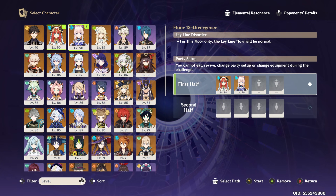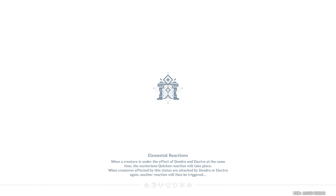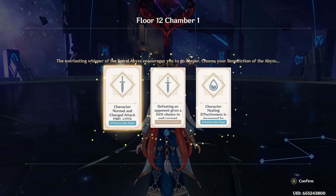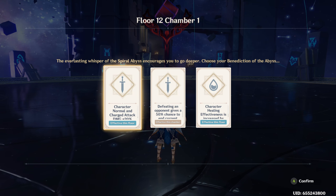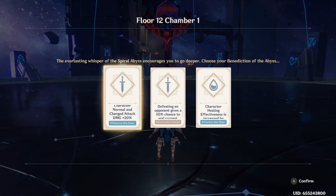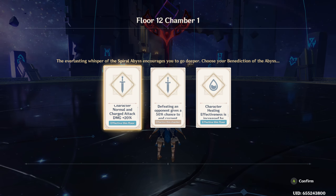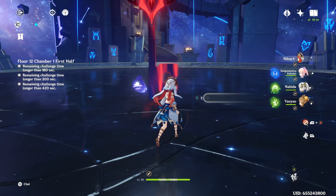Setting up the teams. First team is Nilou, Kokomi, Nahida, and Yao Yao. Second team is Zhongli, Bennett, Farina, and Navia. Taking the normal and charged attack damage bonus card — really great for the Navia team in particular and will last the whole floor. Let's go — going to crank out these nine stars right here!